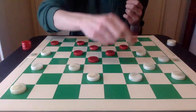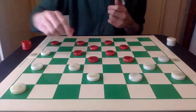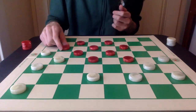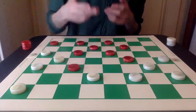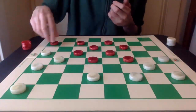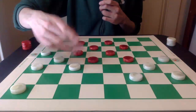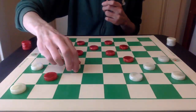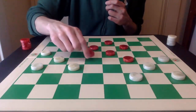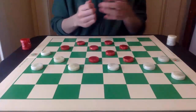So instead, 12-19 is best. Now white can go 22-17, then 5-9. Not 18-22 because white just has 27-23 — so waiting with 5-9. White has to go 26-22. And now after 14-18, white can play this brilliant 27-23 move.